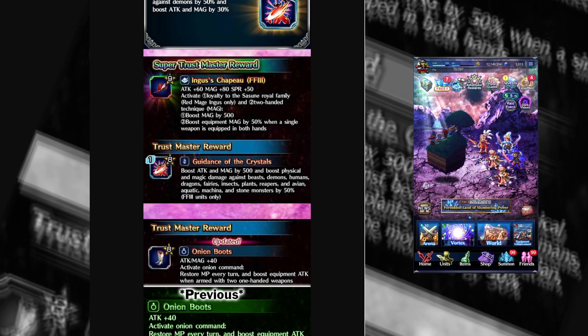Then we got his Trust Mastery — Guidance of the Crystals. It boosts Attack and Magic by 500, and has Beast Killer plus all the killers at 50%, but only for Final Fantasy 3 units. This is a Materia that you can only equip on Final Fantasy 3 units. Obviously Angus wants to use this, but Awakened Onion Knight — believe it or not — would actually want to use this as well. Especially in his Brave Shift form. The fact that it's got all killers on it is incredible, and a flat 500 attack and magic on it. So for any Final Fantasy 3 units, this is a needed Materia.